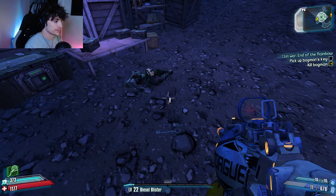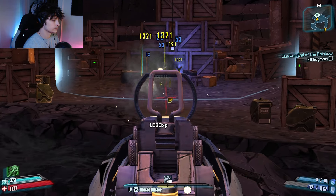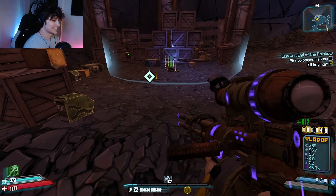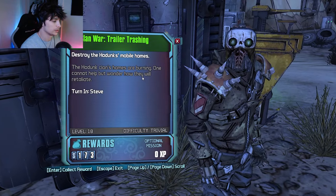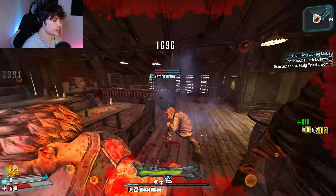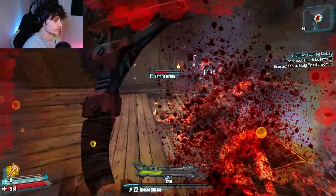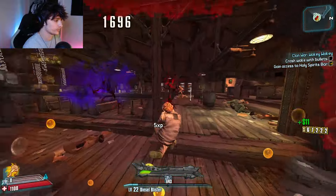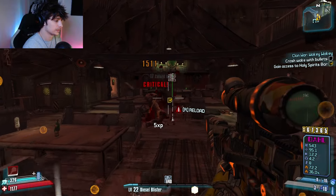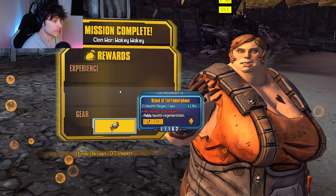So the Bagman's gonna drop us a legendary sniper rifle. And what do we get? Maloko. Is that another Layuda? That is! And what do we get for turning it in? Blood of Terramorphous.